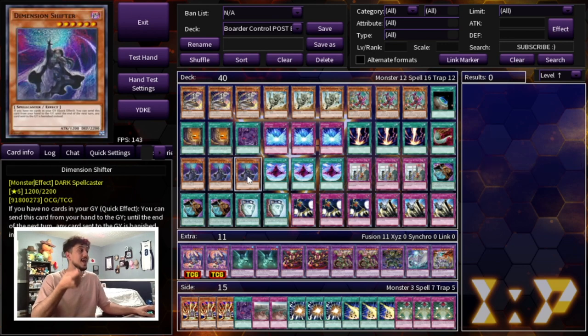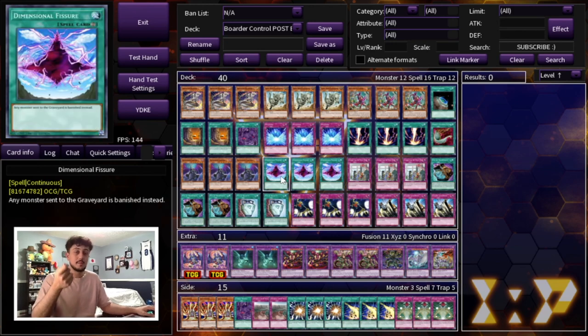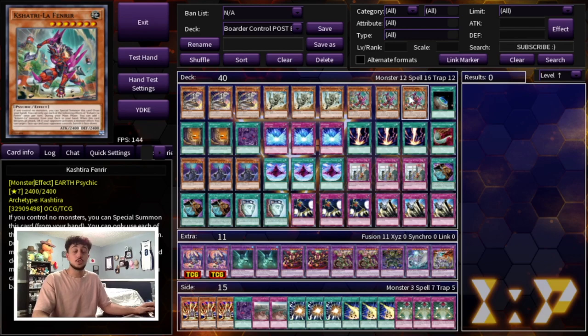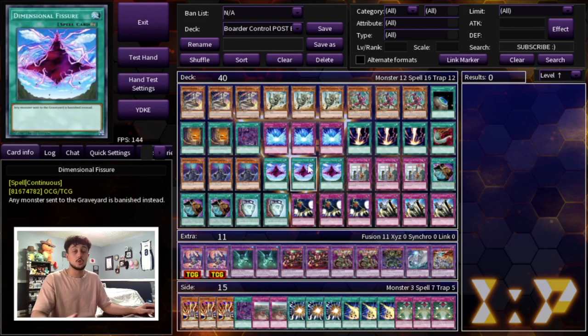We're playing three Dimension Shifter and three Dimensional Fissure. You can see Macrocosmos is in the side deck — I decided not to main it because it felt like overkill, and going second Macrocosmos is a little slow. But if you just activate Fissure then activate Raigeki, that's a genuinely insane combo. Shifter is also really powerful going second. These six cards are all you really need: Shifter is good going first and second, Fenrir is good both ways, Raigeki is great going second, and Fissure works in any situation.